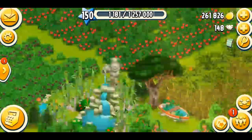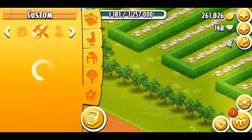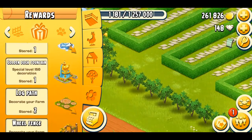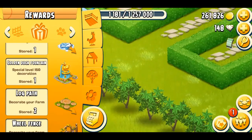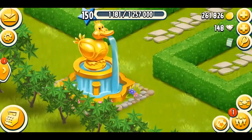I absolutely love this and I'm gonna be showing you guys how this looks on your farm. It must be in the reward section. Alright, here we are and this is called the golden duck fountain. Amazing. Oh my god. It looks so pretty you guys.